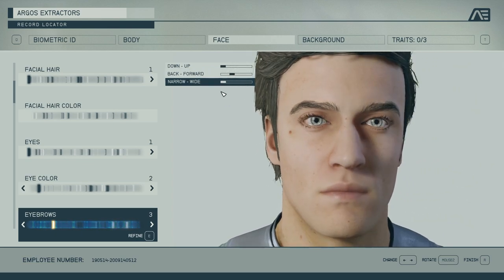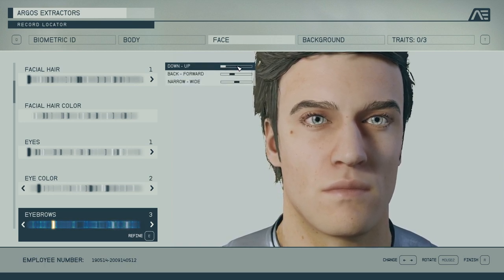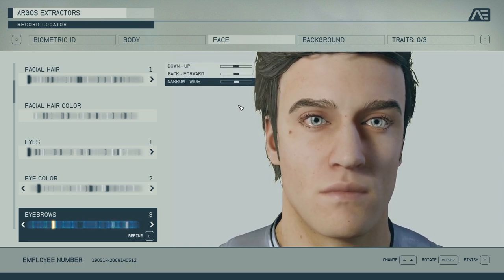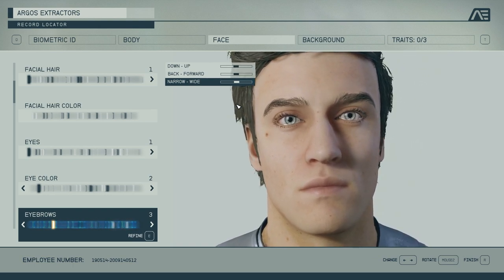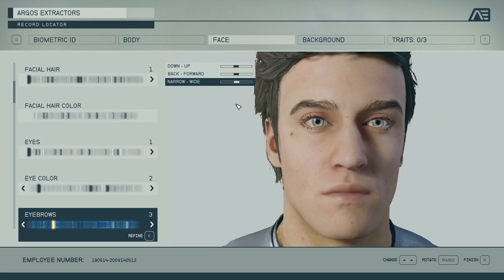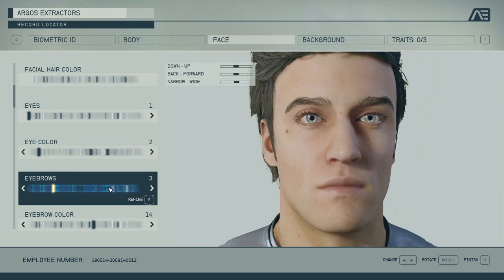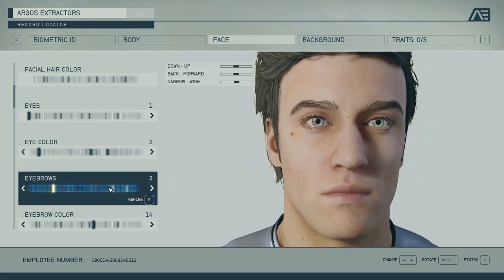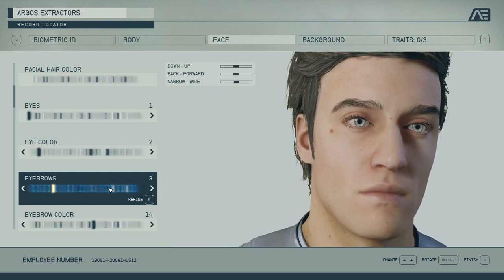Then there's how wide or narrow the brows are. These are important options because they sort of choose how your character is going to feel — when you're in a conversation or look at a screenshot of your character, this sets the tone quite nicely. You can make your character look more inquisitive, a little more serious, or stern.